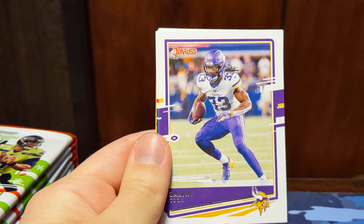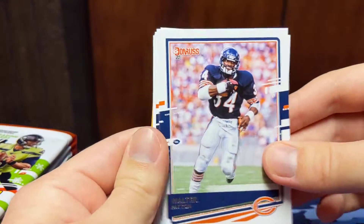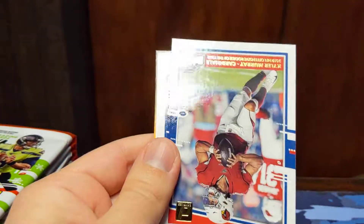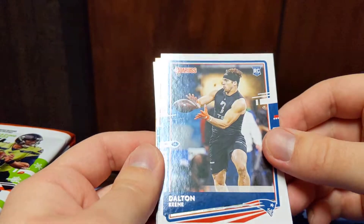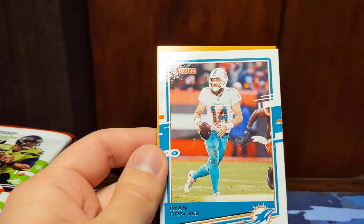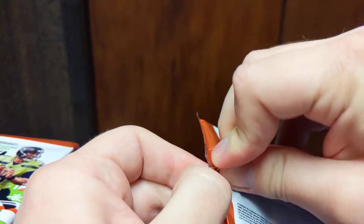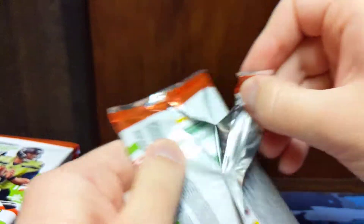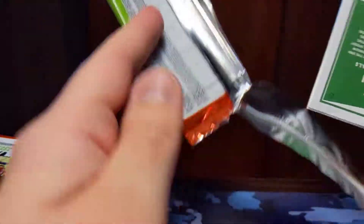Golden Tate, Don Cook, Saquon, Walter Payton, David Montgomery, Kyler Murray, a highlights insert, a Dalton Keene rookie, Ryan Fitzpatrick, and a Kid Reporter. The odds of us getting a very good optic preview card are pretty slim since there are, I believe, 100 total rookies. I'm not going to hold my breath for a big pull, but you never know.